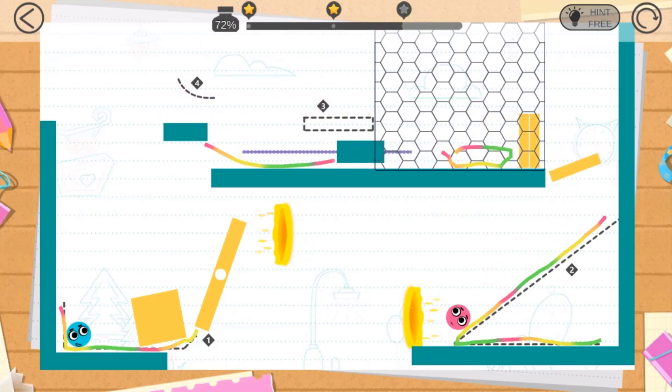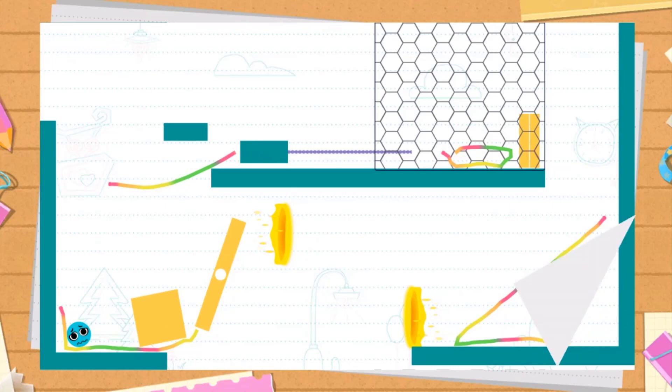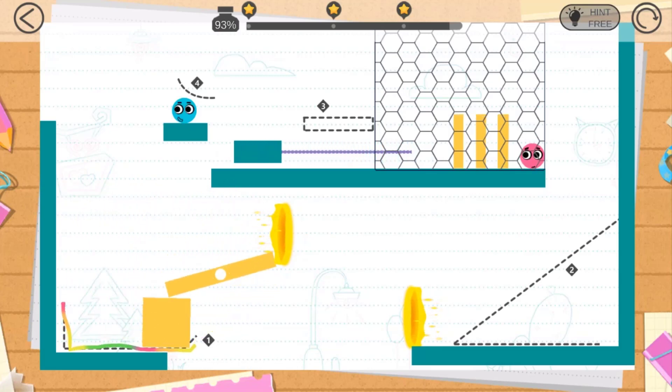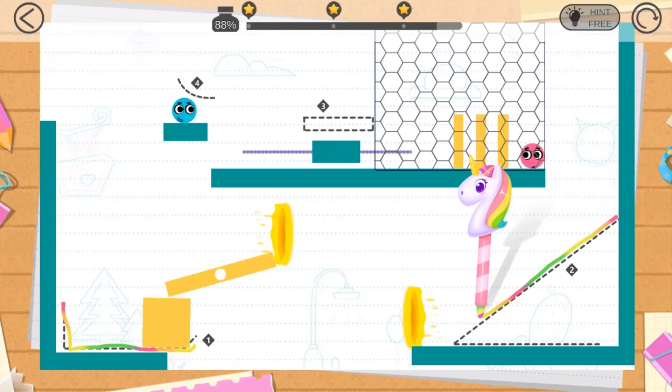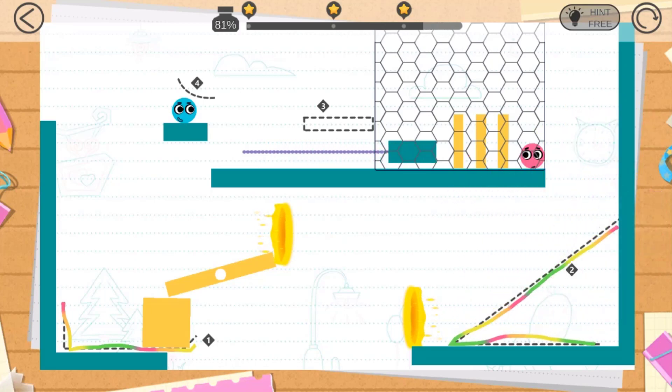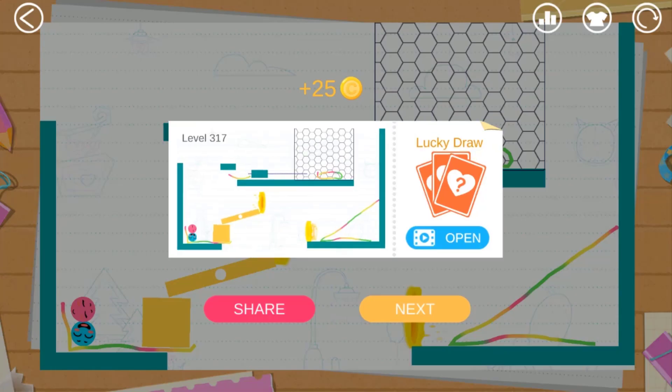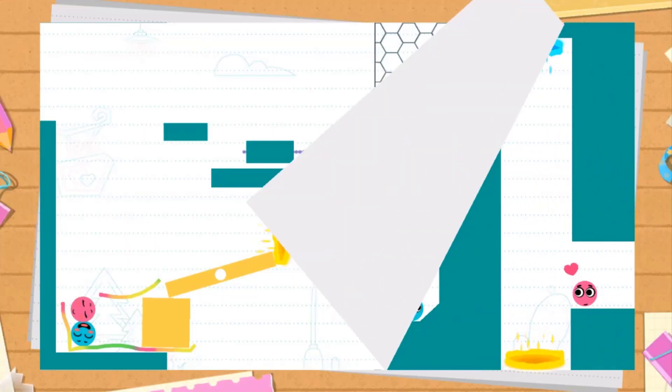Oh no, that doesn't work. Let's try one more time. Let me draw this really nice line over here — now it turns around and here we go. It moves over here. Draw this rectangle right there and push that blue ball down. Let's teleport — there we go, we got it! Now let's go to the next level, 318.